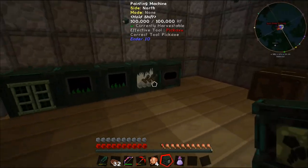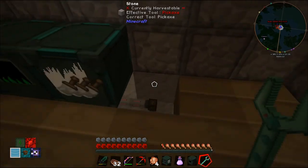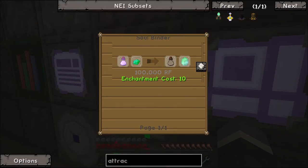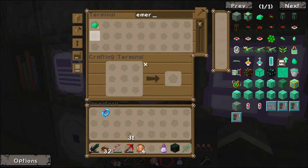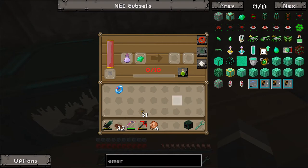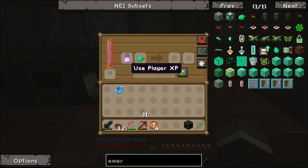Now where are we going to put this? We'll hook it up here - we don't want to go running power conduits around for now, so we'll just throw it there. It'll power up and then we want to make the attractor obelisk. For that we need the soul vial and a diamond in the soul binder, another diamond, an emerald, and the villager. It needs 10 levels, which we don't have, so we'll click 'use player XP'.